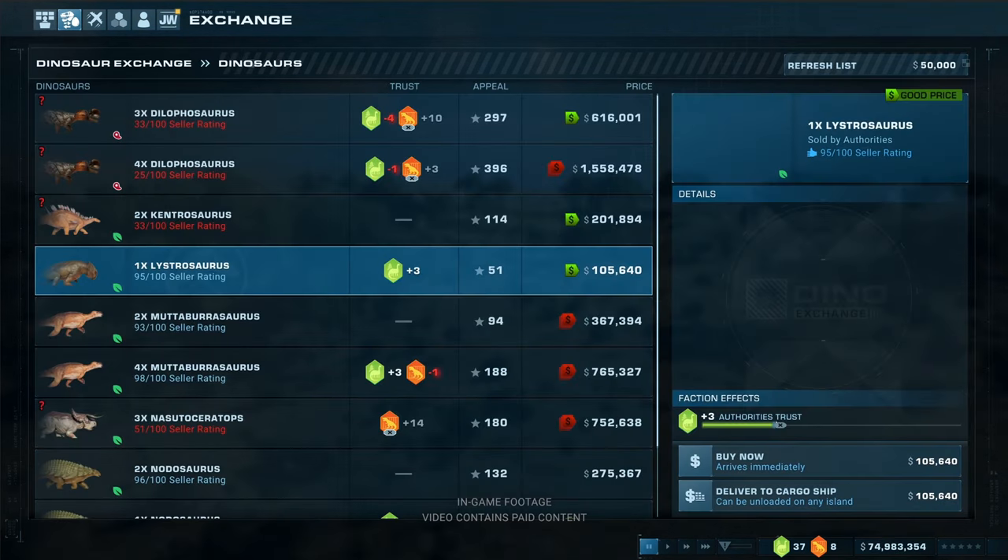The buying screen looks like this — you get specific dinosaur offers. For example, three Dimetrodons here. It's important to check what happens to your trust: accepting this offer would lose 4 trust with the authorities but gain plus 10 trust with the underground — probably because it's an offer from poachers. The price indicator: a green dollar sign means a good price, red means a bad price. The seller rating here is only 33% — you might get ripped off, pay the money and receive no dinos, or only get two instead of three. You have to be really careful.